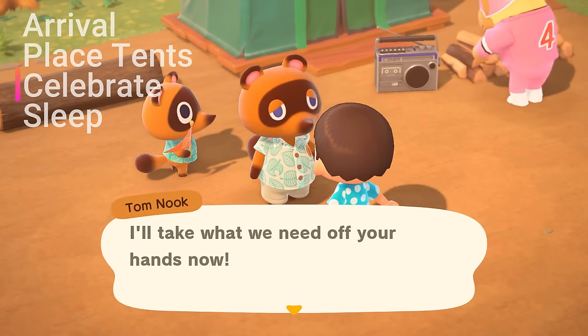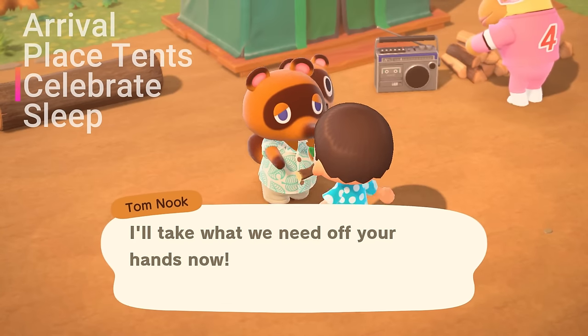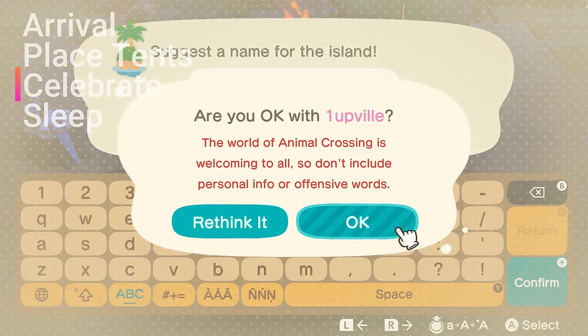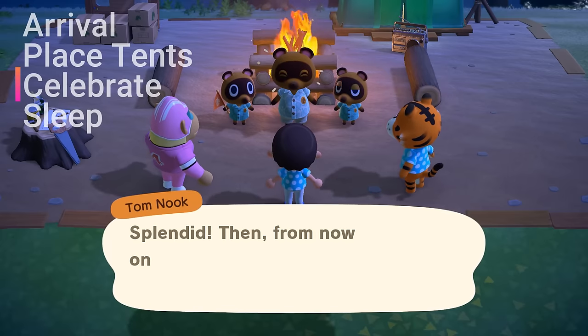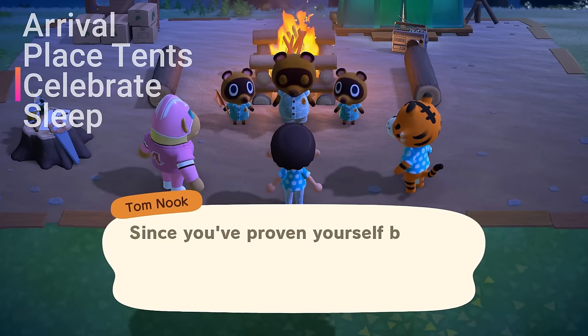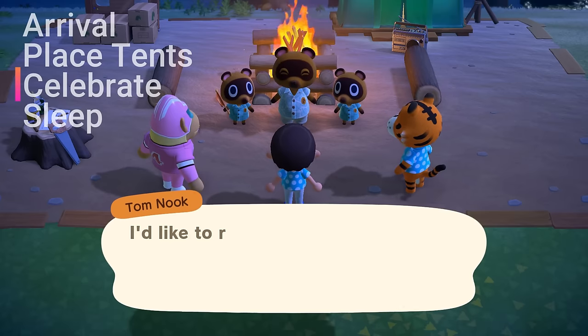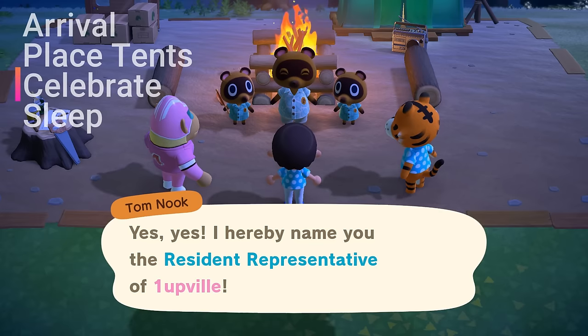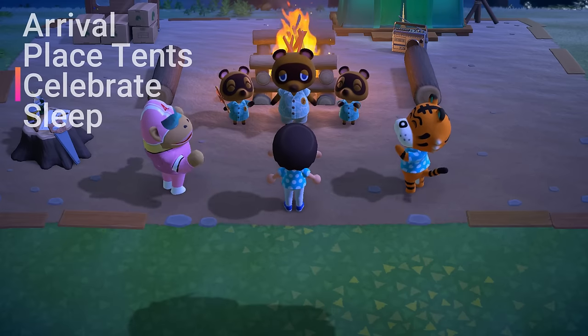After you've given Tom Nook all the resources needed, here's where you'll be able to name your island. Just be sure to name it carefully as you won't be able to change it later. But regardless of what you do name it, the group of residents will all love it and be excited for the new name. During the celebration, Tom Nook will announce the need for a resident representative, and he'll appoint you to ensure the island's prosperity.